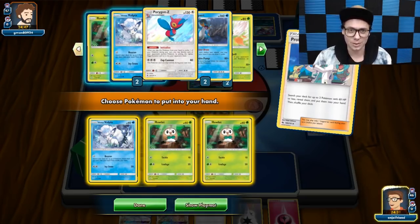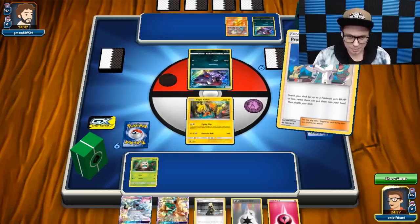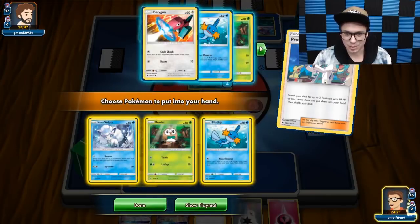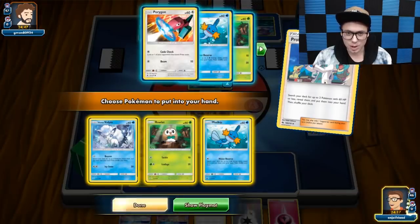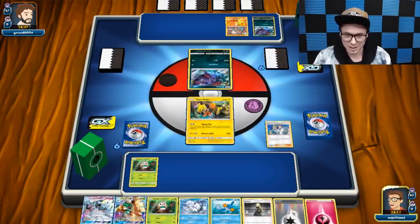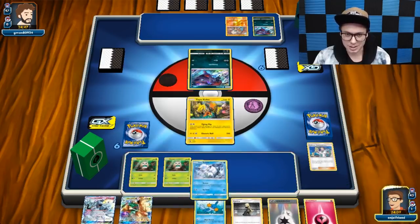I also have a copy of Tapu Koko in here. This is honestly an incredible starting hand — we have everything that we could possibly want. I have the Koko in the active. I have Elm and Cynthia. This is amazing. And we're playing against a Zoroark deck, so hopefully we get to try out our Porygon strategy a little bit.